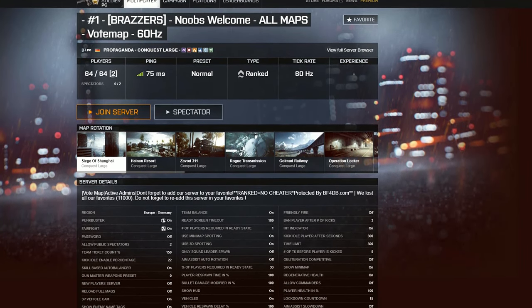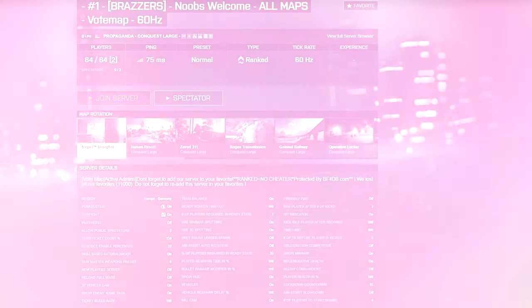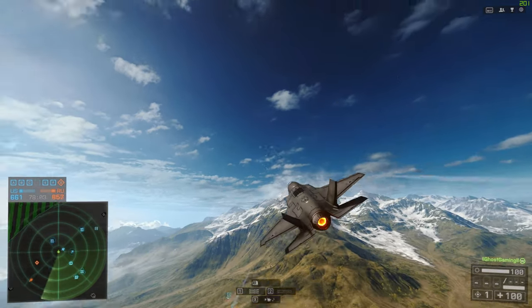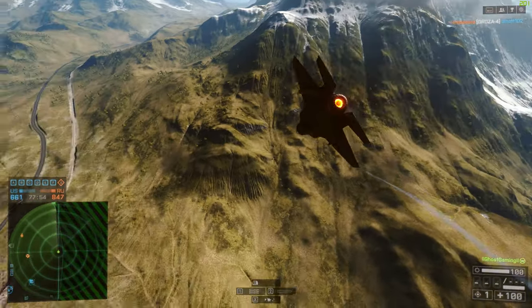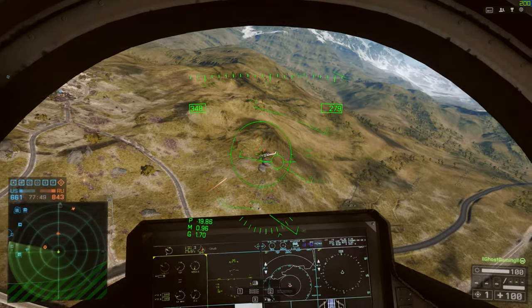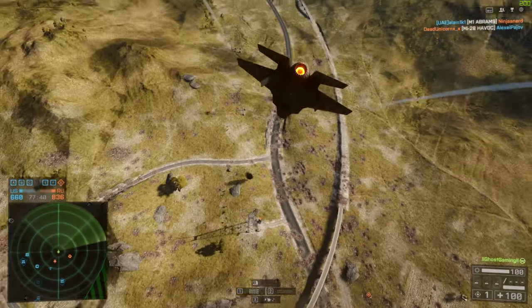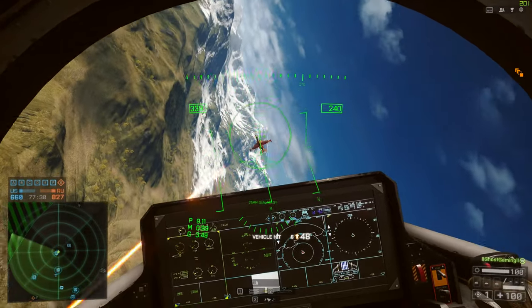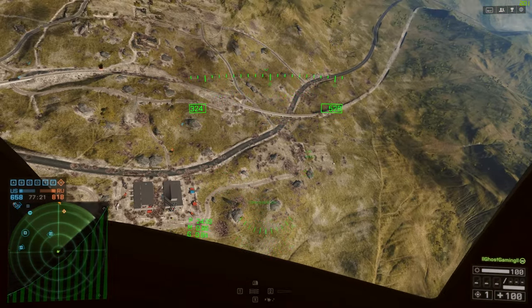Coming in at number two, we have the ever-popular Brazzers server — 1,200 tickets, 64 players. This is basically just a very normal Battlefield experience. The server also runs at 60 Hz, which is nice, and it's pretty noob-friendly. It's based in Germany, so if you're around that area you'll most likely have a decent ping. It doesn't have any of the DLC maps, but it has all of the old Conquest ones. They haven't tinkered with vehicle spawns and have only increased the ticket rate slightly from 800 up to 1,200, so matches last just a little bit longer. It also has vote map, so you can vote for whatever map you want out of the entire classic bunch.